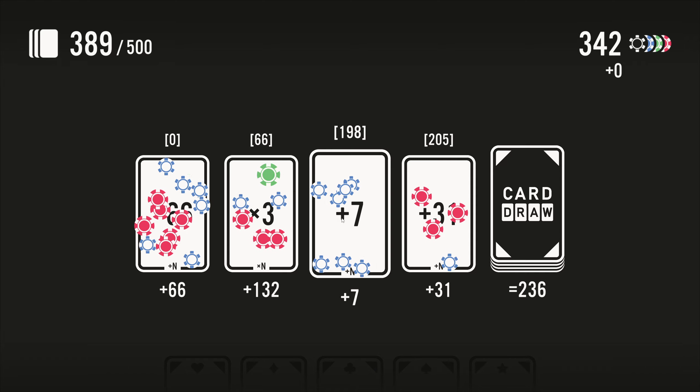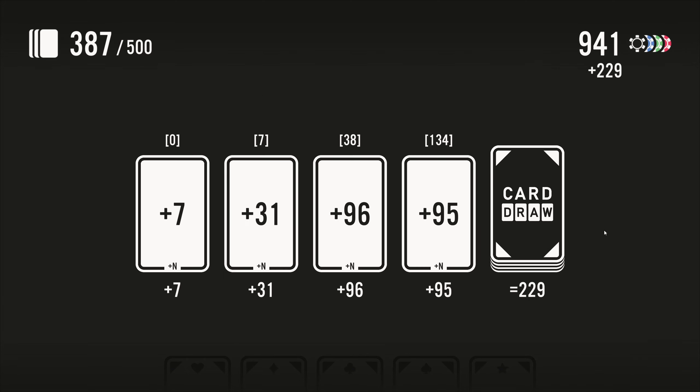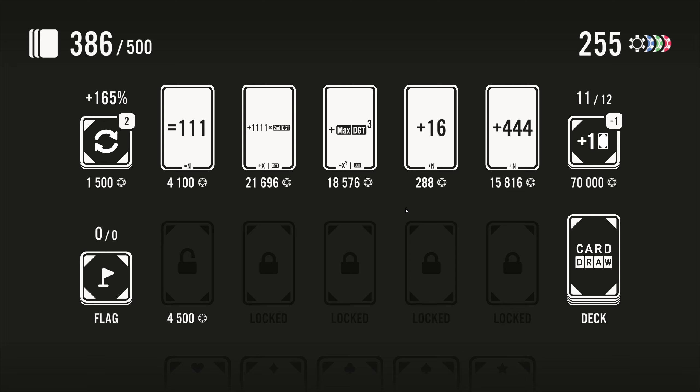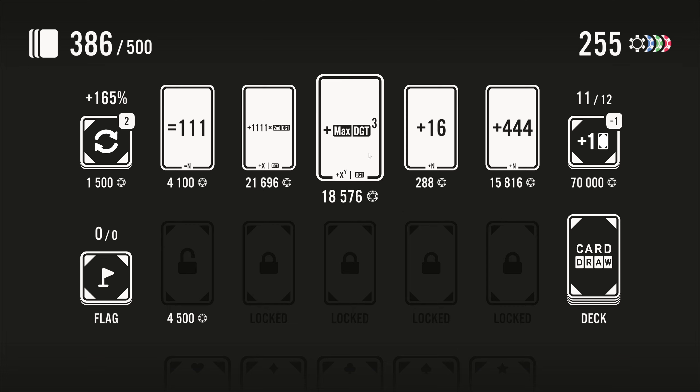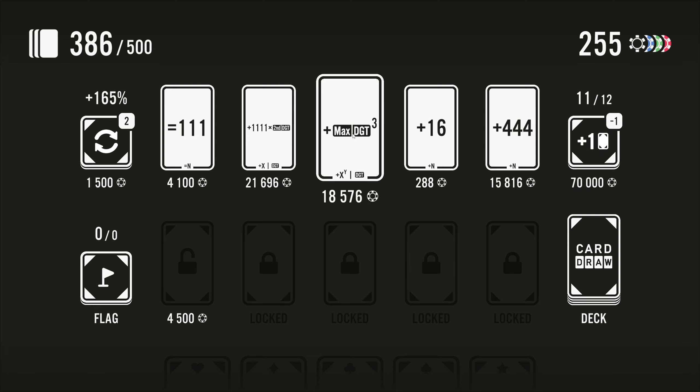I want to try and not use any excess draws if I don't have to for unflagged things — I want to try and play reasonably min-maxed. 'Max digit cubed — increase the input value by the largest digit of the input value raised to the power of three.' So what's nine cubed? Nine nines is 81, times nine is going to be 810 — because 81 times 10 is 810, but it's like 720 or so. That sounds very good, but obviously the max digit won't always be nine.